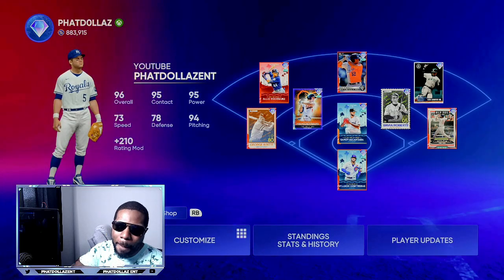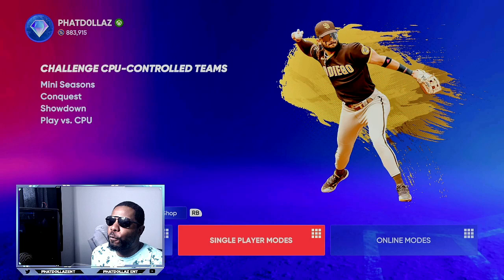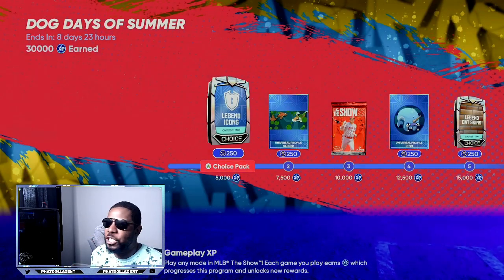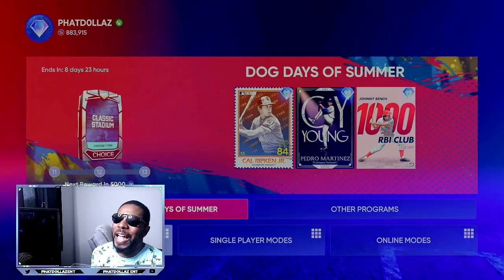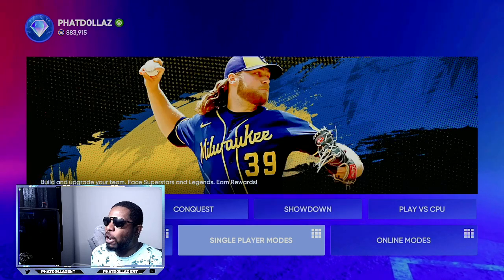If you need to finish collections, if you want the McCutchen or the George Brett, I'm going to help you out. You're going to be able to make stubs over and over without much effort. As you can see with this program, I haven't really needed to jump in because I'm good with stubs — I can buy any player in the game that I want.